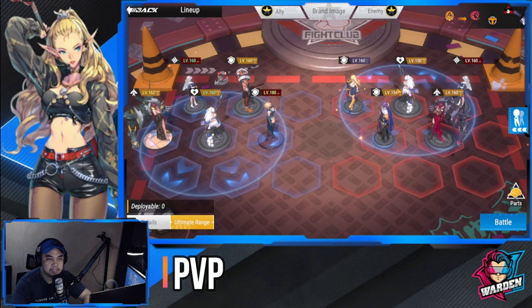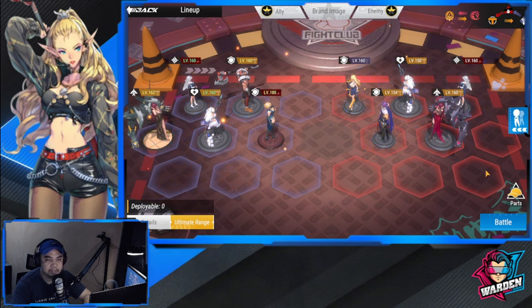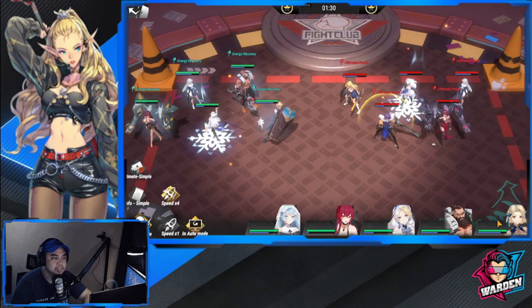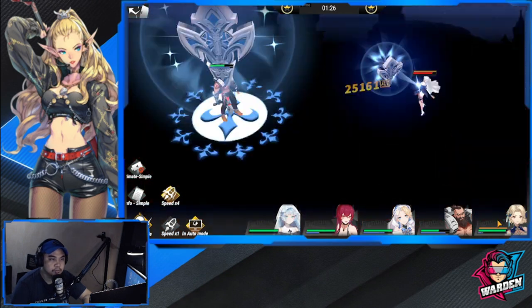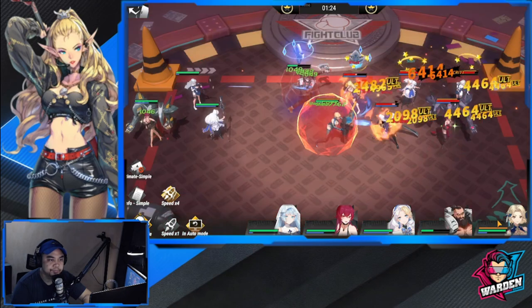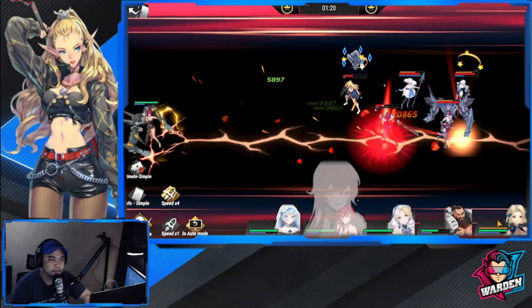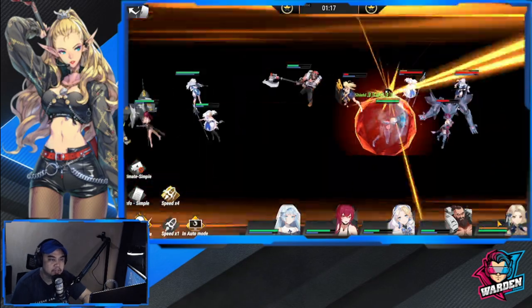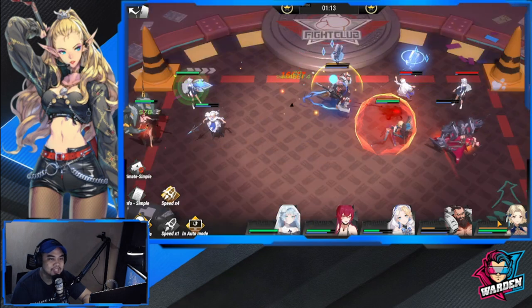Let's try the next lineup I was concerned about — it already has another Xanthakain in it. In PvP, she is great at withering down tanks. As you can see, Yuki gets torn down very quickly — she performs very well.